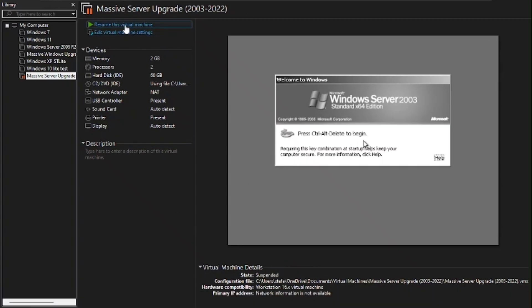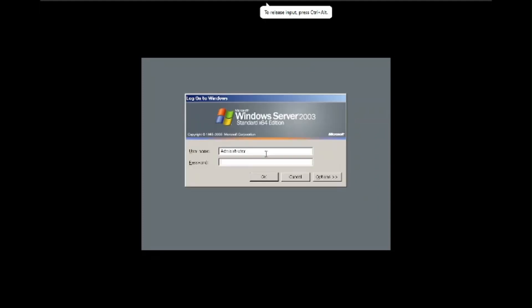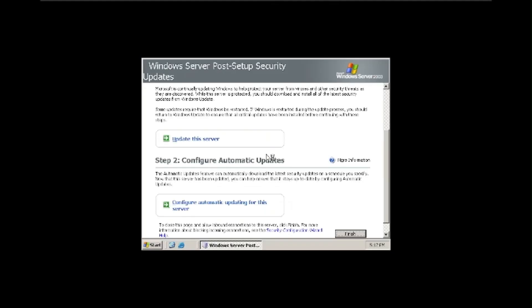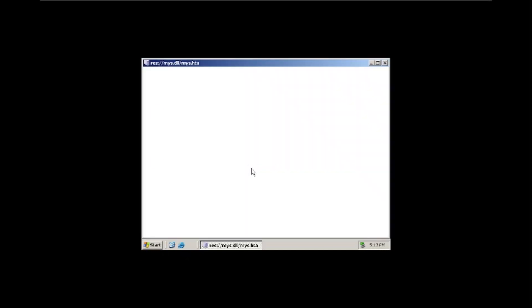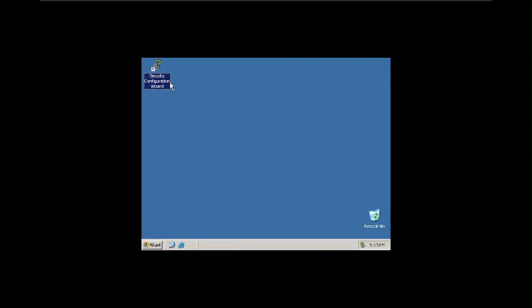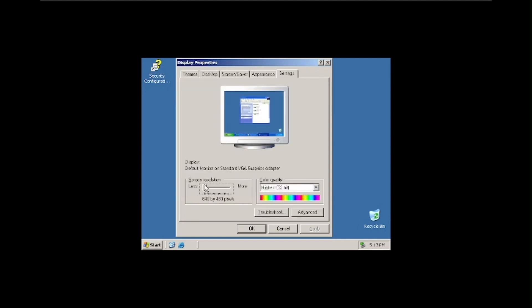Alright, so this thing has installed. It's been actually a few hours since the last clip — it took about an hour to install Server 2003 because I was doing some other stuff in the background. Let's Ctrl+Alt+Delete to begin. There we go, we're logging in. Click finish. I'm going to go to Properties and increase the resolution to 1024 by 768. Currently it's 800 by 600, so we can see everything in good resolution.